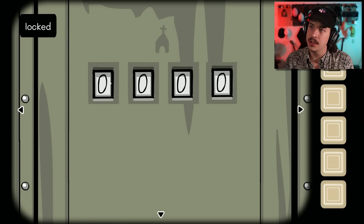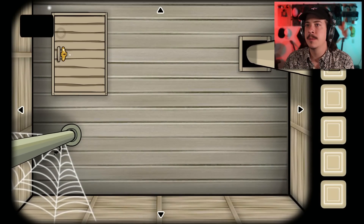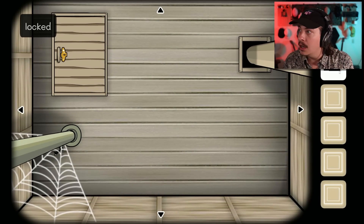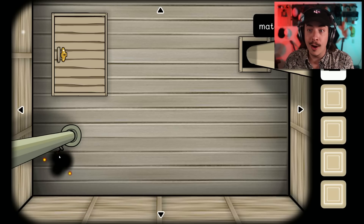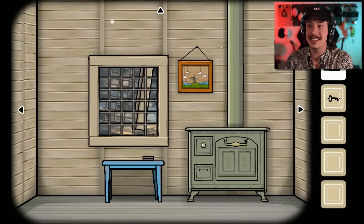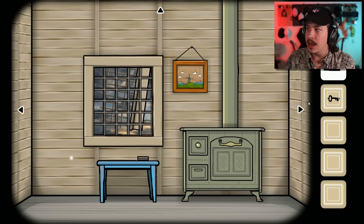So this is the church. I haven't seen anything that relates to that yet. If we look up we start seeing — oh my gosh — a different angle. Light the spider web on fire. Oh! We got a key. Okay. That's a tricky one, because you had to look around the room at different angles to find it.